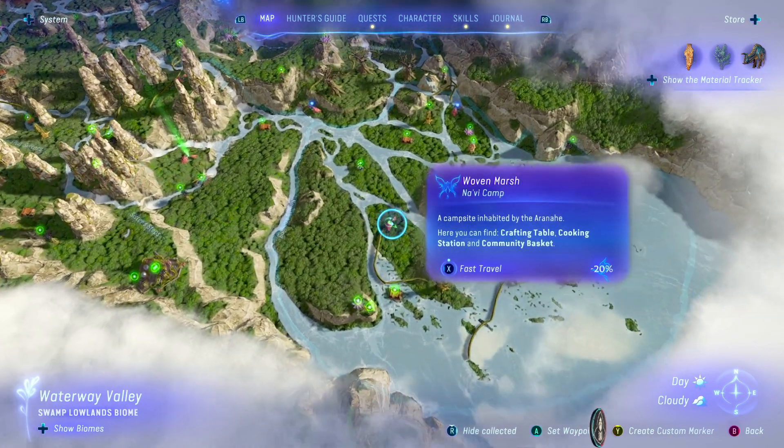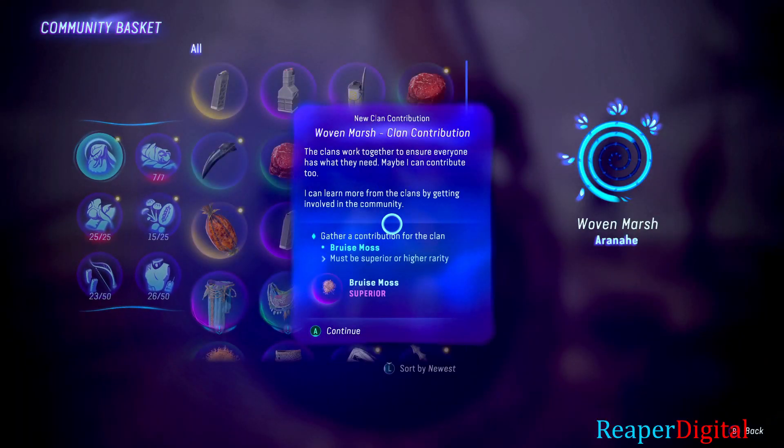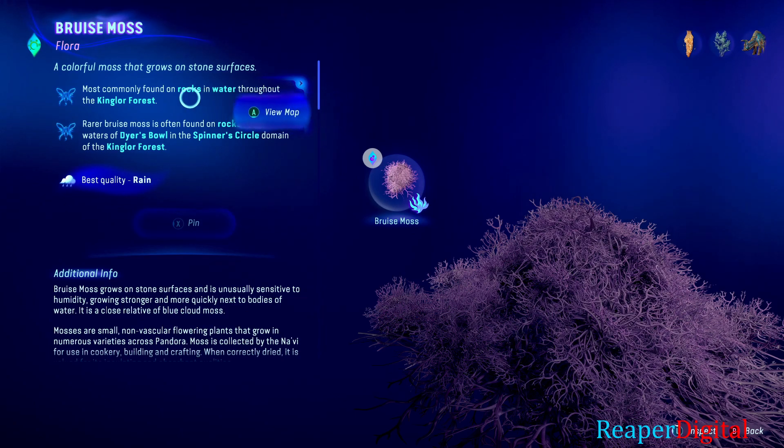Here's how you beat the Woven Marsh clan contribution mission in Avatar Frontiers of Pandora. It wants us to contribute bruise moss of superior rarity or higher.